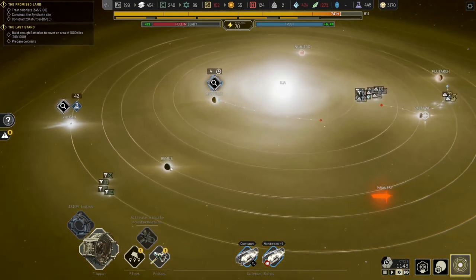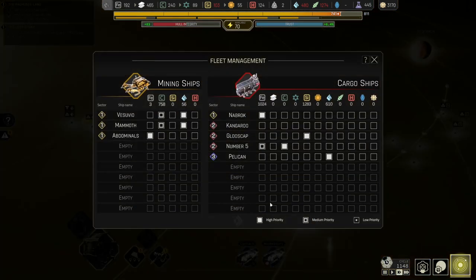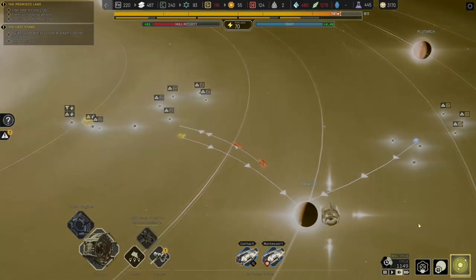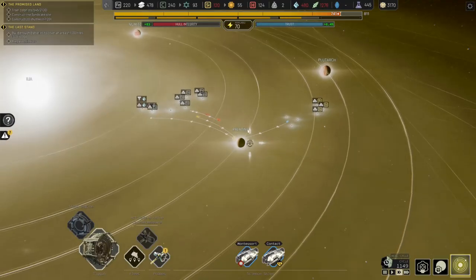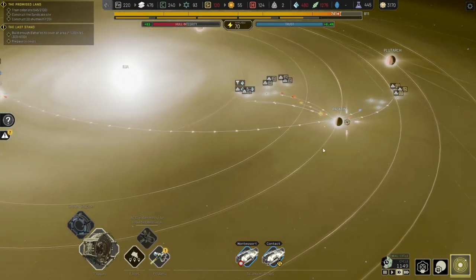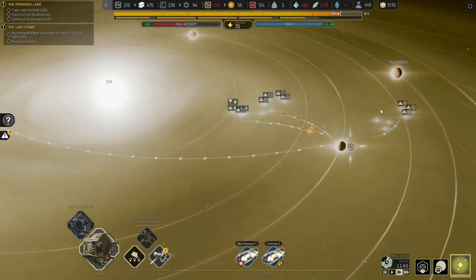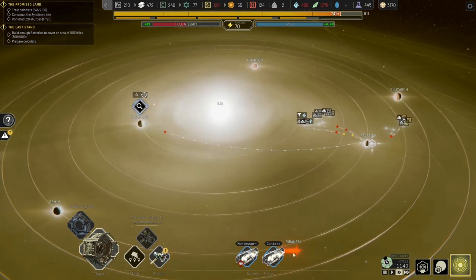Okay, let's get the Montessori back. Then what we'll do is we'll head off over in the direction of Remus. What I can do is get number five and the kangaroo to also do this. We can bulk up on iron collected at the moment, so we can come and bulk up in terms of those alloys. That was a really interesting issue there with Plutarch. We still don't have anything happening with the Piranesi.